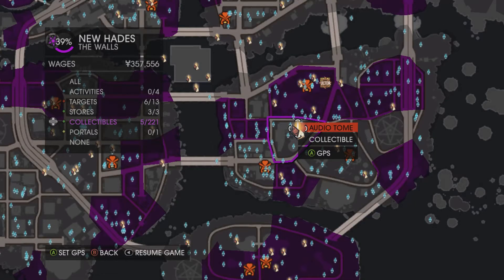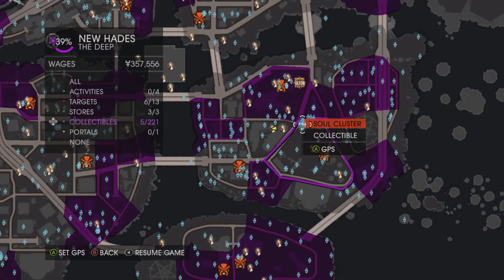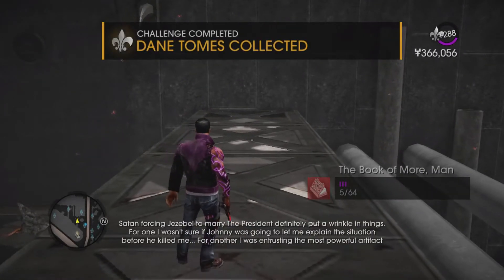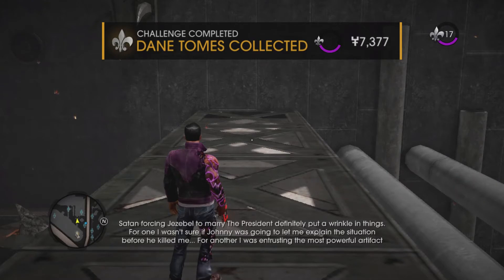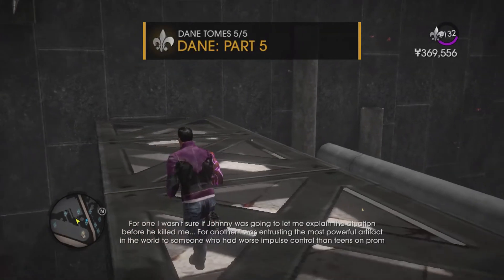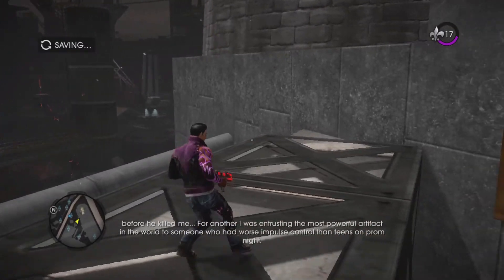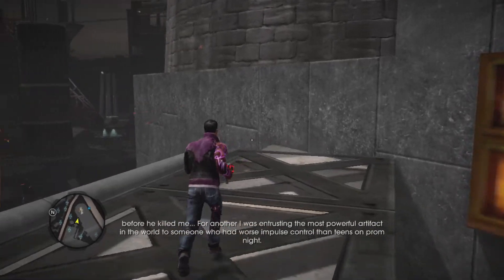And the final tome — sorry, I keep saying tomb, I don't know why — is just the location we're in right now. Audio: "Satan forcing Jezebel to marry the president definitely put a wrinkle in things. For one, I wasn't sure if Johnny was going to let me explain the situation before he killed me. For another, I was entrusting the most powerful artifact in the world to someone who had worse impulse control than teens on prom night."